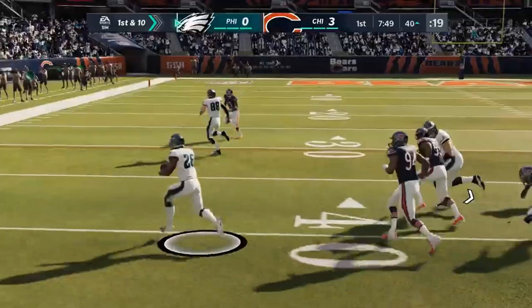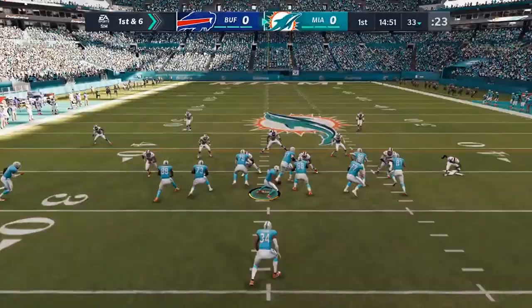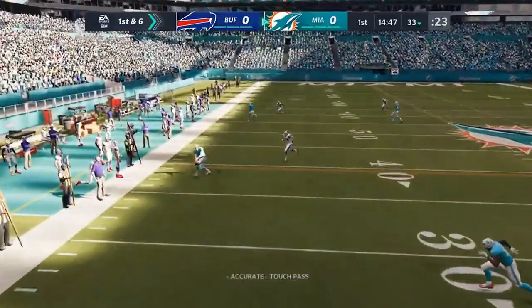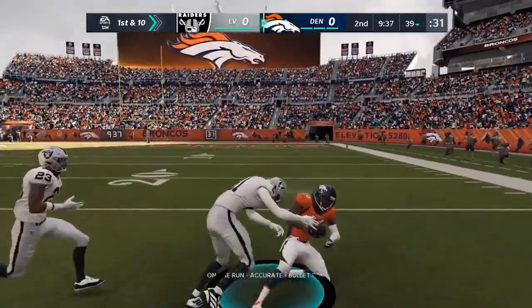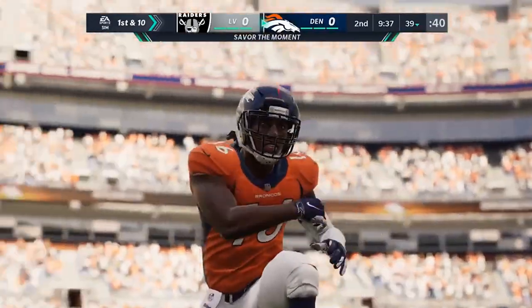The pass rush can control a modern NFL game, and we're introducing all new defensive line mechanics to make playing as a pass rusher both more responsive and more fun to play. It all starts with control. All pass rush moves are now on the right stick and triggers, which allows you to perform the exact move you want every time.